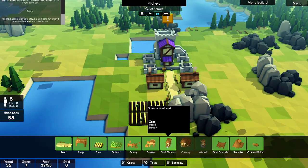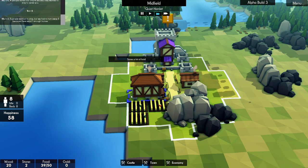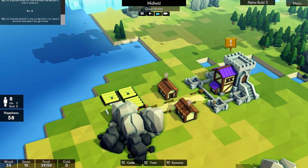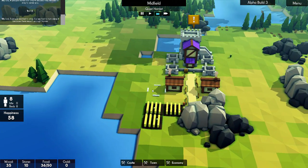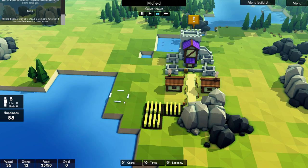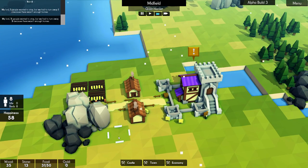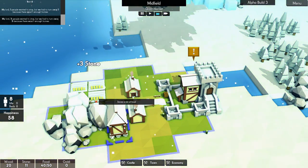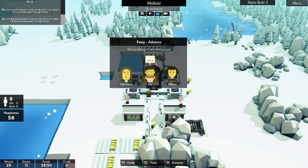We want to put our granary fairly close to where our crops are. I think I'm going to put it right here. The best possible area to put a windmill would be right here because then we can put farms all around it. I may even do that. We'll put a granary over here — that's where we're going to do it. I've decided it just now. Boom. Granary's going down. Make it, my beautiful plebs — put it all together.